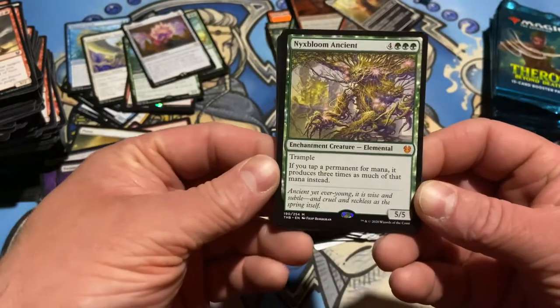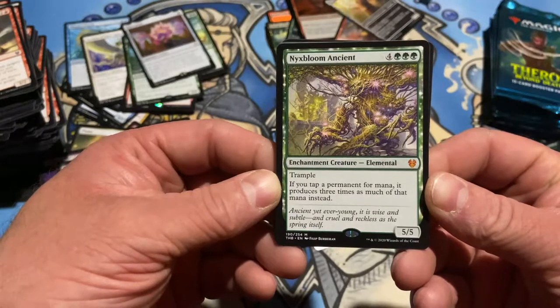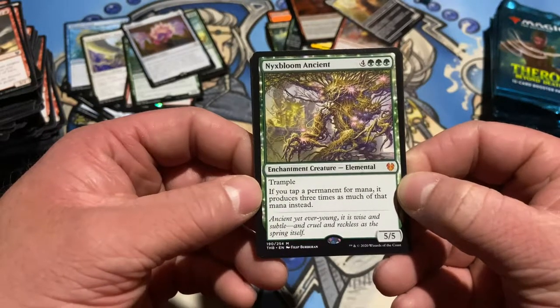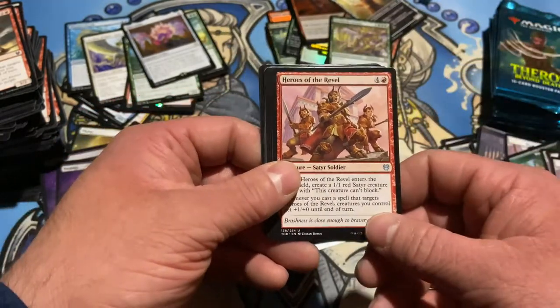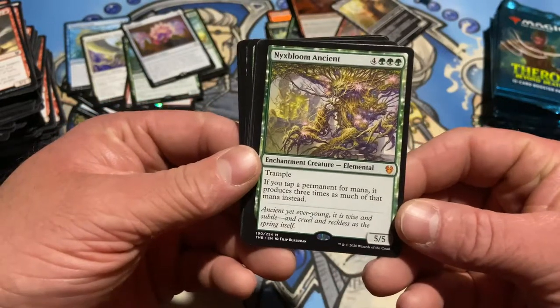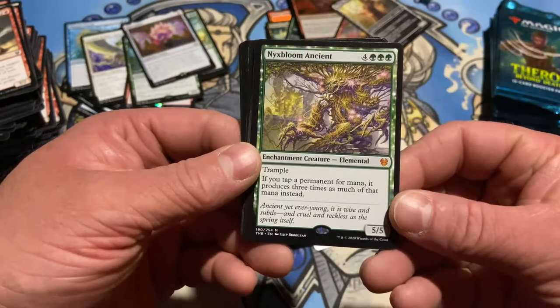I think I just got every single hit out of the set in the mythic slot today. Trample — if you tap a permanent for mana, it produces three times as much of that mana instead. Nyx Bloom Ancient. Elvish Piper — boom, comes out. I mean it's four for seven yeah, but in green you should be able to get this out like turn four if not sooner. Unreal. Unreal. Wizards.